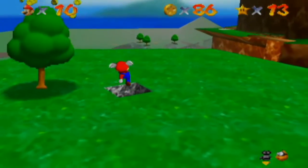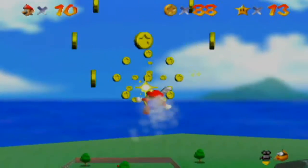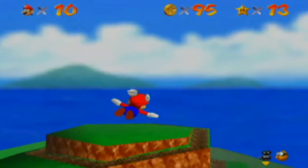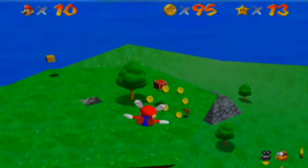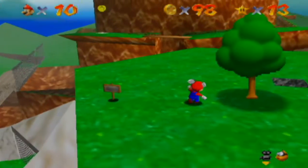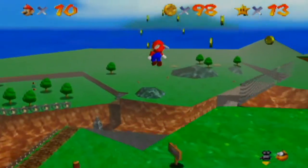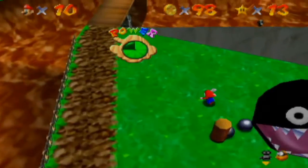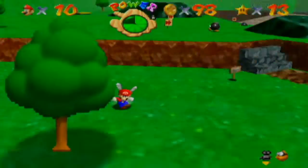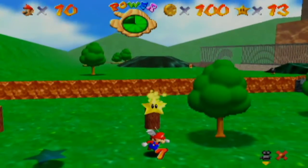We'll need to come back and do the stage again for sure, because there are two more power stars we need to get. We've got 95 coins. Where are the coins from, by the way? Alright, so we've got 98 — we really don't need to go back up there again. I'm going to let this run out. We really don't need to be up there anymore. That is our 100th coin!